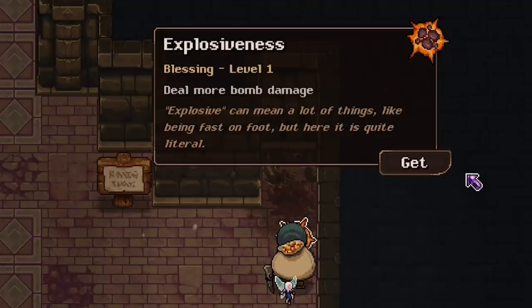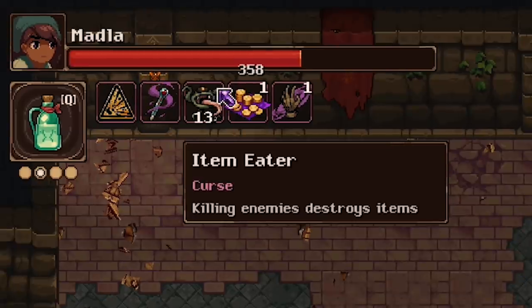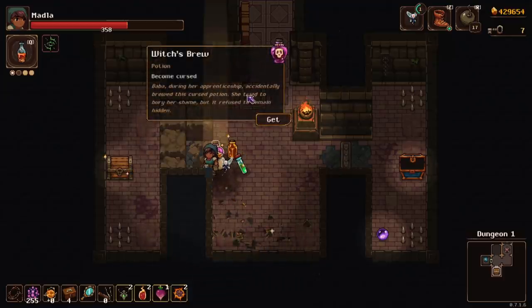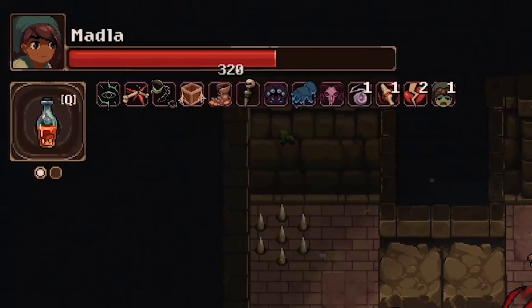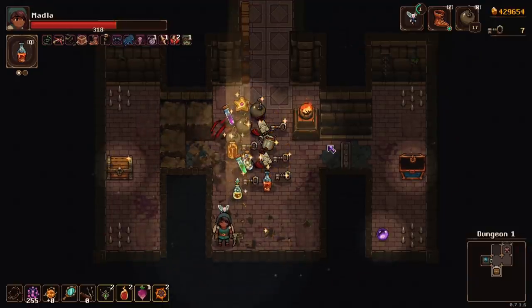That cursed statue gave me explosiveness and a bomb bag. Given that I just got the cursed item eater, I think I'm going to have to use this potion that should get rid of all my curses, because that's going to take away bomb damage. I also need to be super careful not to hit myself with bombs because that's going to do a lot of damage. Witch's Brew — become cursed. Yeah, just what I always wanted. Did not expect that many curses — I don't know what I thought, because I didn't think.